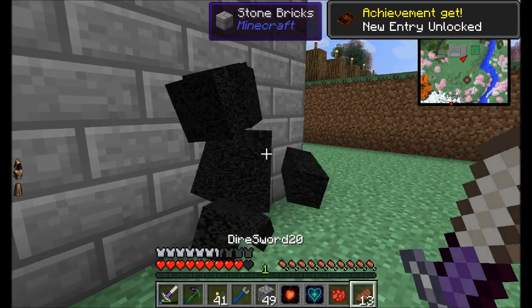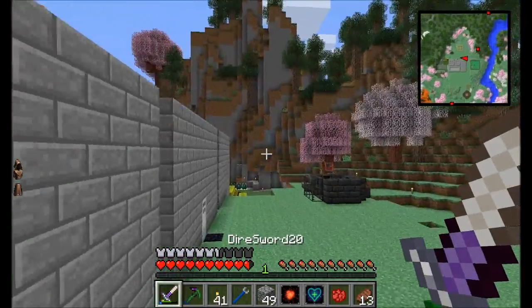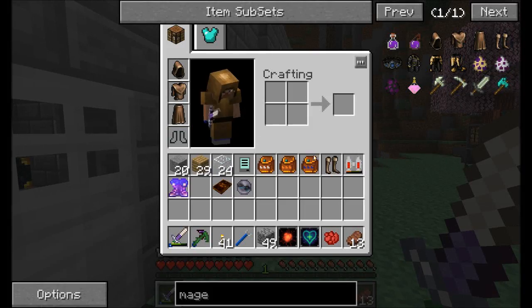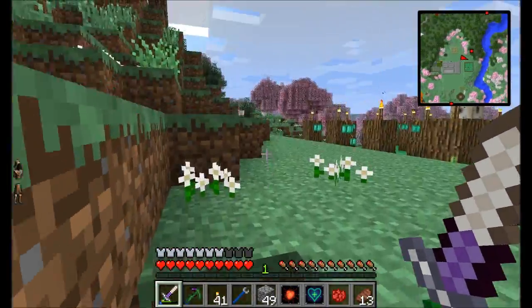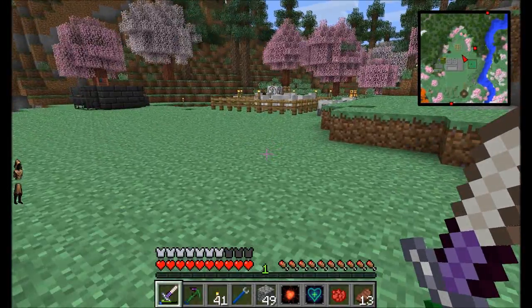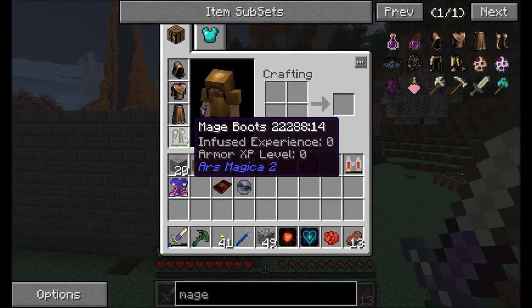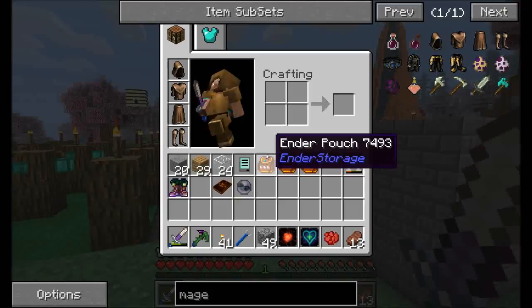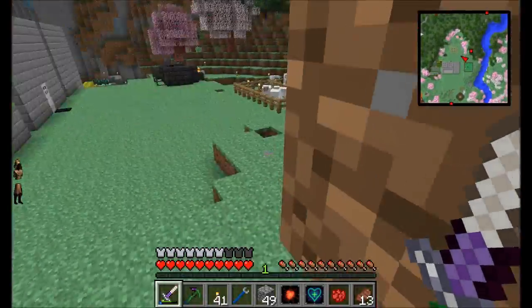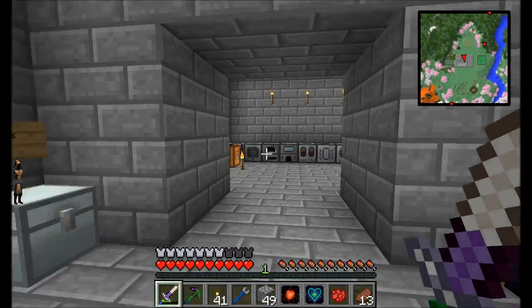The armor self-repairs using my mana — you can see my mana dropping from 234 to 233 as it repairs. Pretty neat! Each piece of gear also has its own special magical ability. Watch my boots when I jump off this tall cliff — they turn dark, but I should have taken fall damage and didn't. The mage boots use some of their durability to give a slow fall effect. There's a cooldown though, so jumping again does take damage.